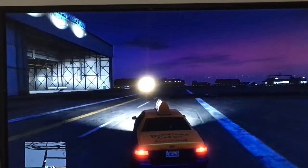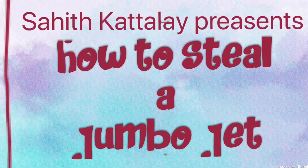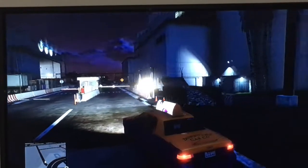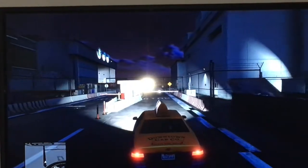This is how you enter the Los Santos International Airport. Now I'm going to be showing you how to steal the jumbo jet. First, you have to go to the second entrance of the Los Santos International Airport and go slowly to open the gate.